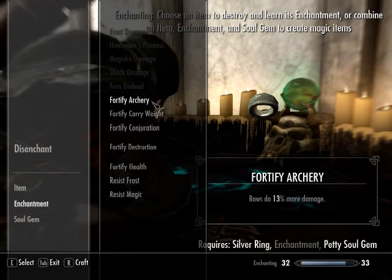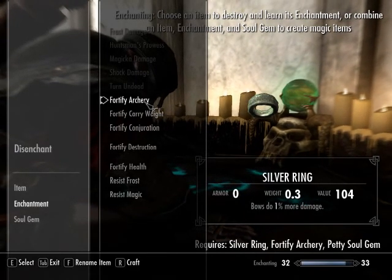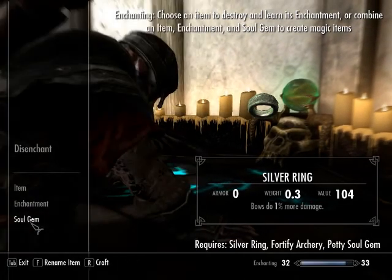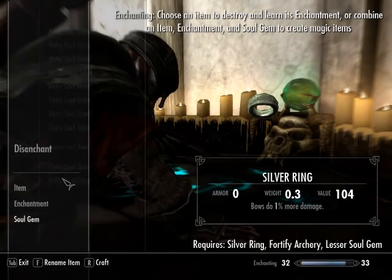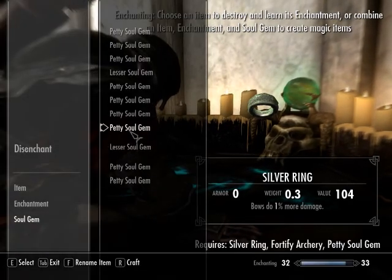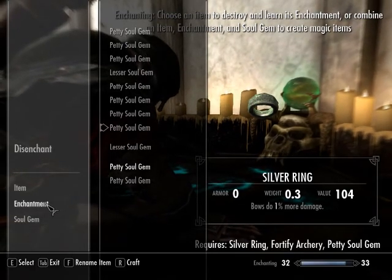I've got a silver ring I could put something on. Carry weight I think is really good. Archery is pretty good. I don't have a ring of archery or anything. I'll just keep this lesser soul gem to re-enchant that axe — that's what I bought it for.